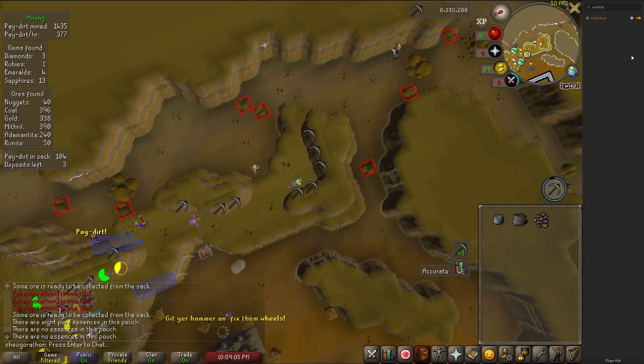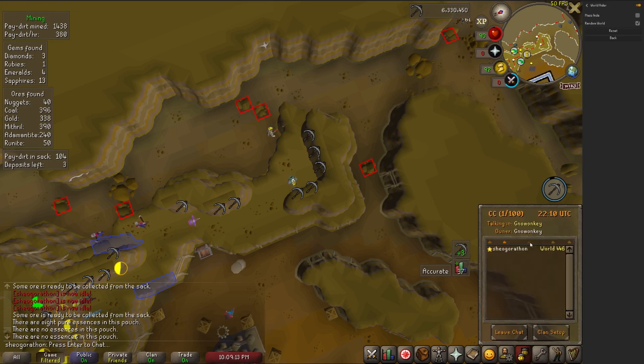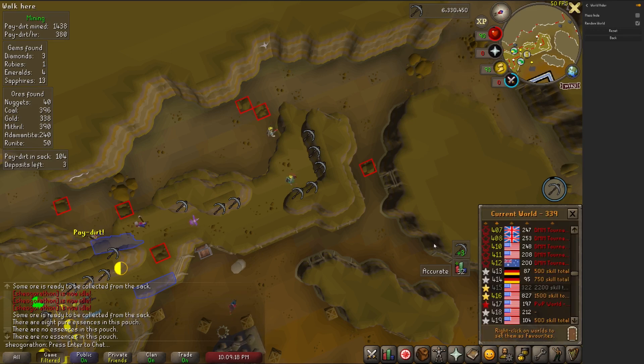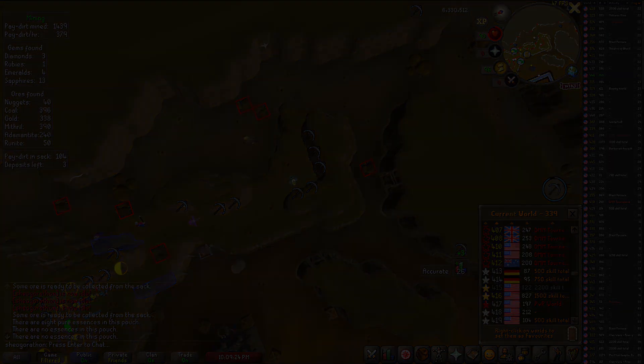The World Hider plugin is a very cool plugin specifically for streamers. It has the ability to hide your world in-game on your friends list or clan chat, and can also randomize the world to throw people off your track. This would be most useful in the wilderness, although you could also use it if people were crashing your bosses or just harassing you in general.